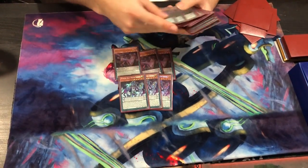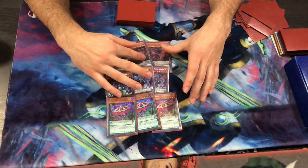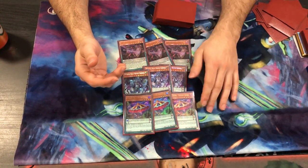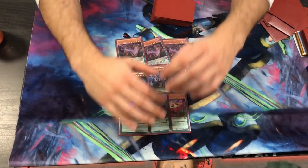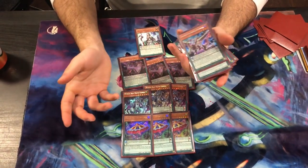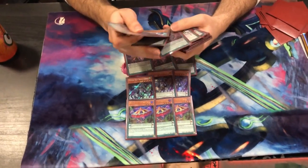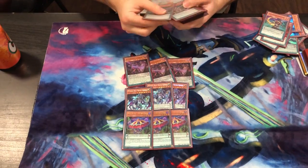Now we changed something in the turbo cards big time: we took out Magical Abductor. Even though we play literally 18 or so spells, if you draw you gotta draw two spells for Abductor to be a turbo card. If you activate Upstart, Allure, and then have two spells, activating a third spell to get the counter still doesn't get you a turbo card efficiently. So Abductor is more of a win-more card. We play one Abductor because when you draw a bunch of draw cards before your Pendulum Summon, you send the Abductor, add it back, activate, get a free plus one — but you do not need more than that.